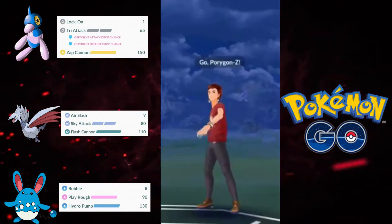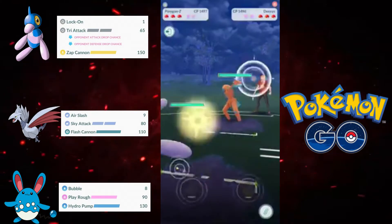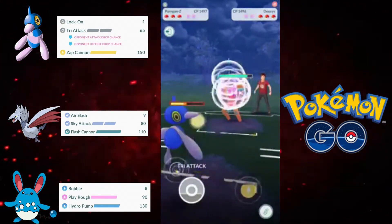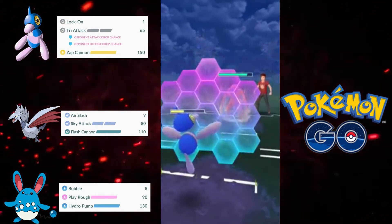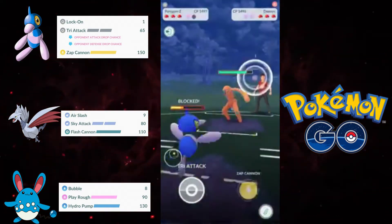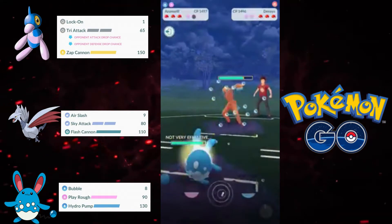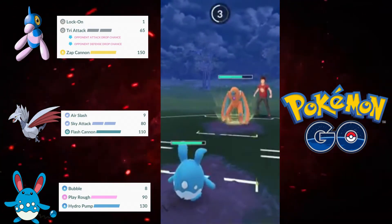Going on to the second game, we have the Deoxys lead, which is not good whatsoever because Deoxys beats my entire team. Thunderbolt beats both Skarmory and Azumarill, and obviously these counters add up over time. I'm on Porygon-Z here and they go for Rock Slide. I'm building up as much energy as I possibly can to switch into Azumarill. I've already used a shield, and again, Deoxys is a very dangerous Pokemon against this team.